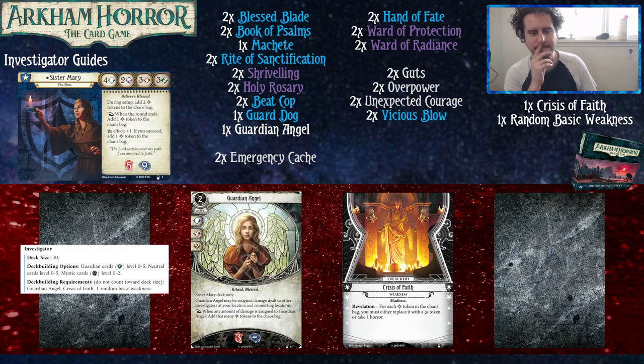She has 5 health, which is very low for a Guardian investigator, but a monstrous 9 sanity — which is not as unbalanced as it sounds, because Guardian has plenty of options to soak health damage or heal it, should you choose. Her unique card is the Guardian Angel, which commits for Willpower, Fight, and Wild, and it can be assigned damage dealt to other investigators at your location and connecting locations. When any amount of damage is assigned to it, you add that many Bless Tokens to the Chaos Bag and take 3 health damage.